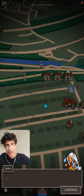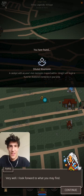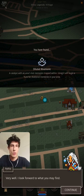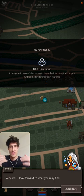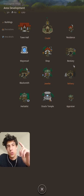Pythia gives us our first diluted mnemonic. This is a catalyst with an area's lost memories trapped within — using it begins a memory hunt for shattered memories. We have to complete this memory hunt and we will be rewarded with an amity at the end.